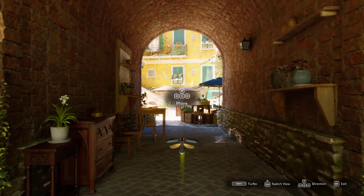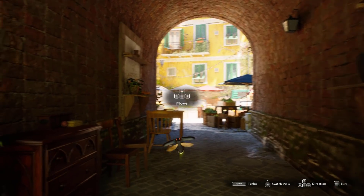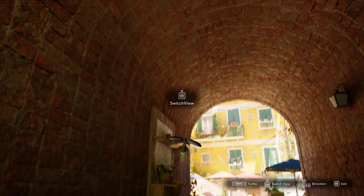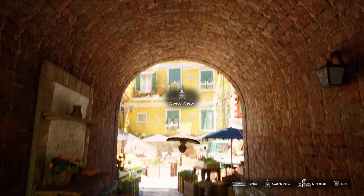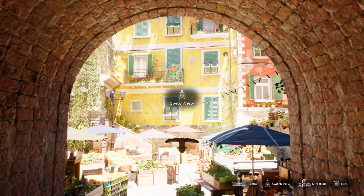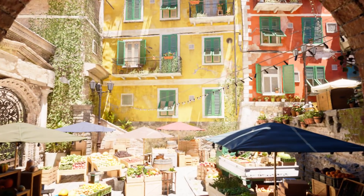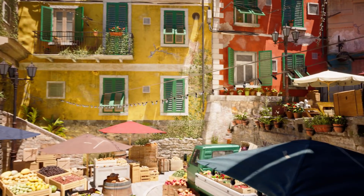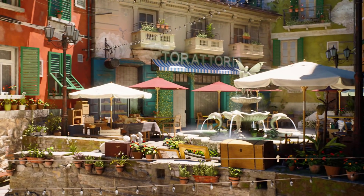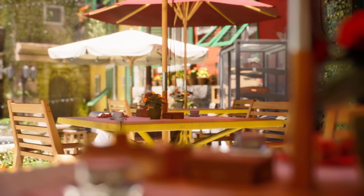Lumen is a real-time global illumination system, so what you're seeing in the background in terms of the lighting — that, ladies and gentlemen, is Lumen. Nanite is basically a really powerful LOD system. What it allows you to do — and we're going to get really close to a couple of things in just a few minutes — is use almost unlimited polygon budgets. So this scene in front of you is being rendered using millions upon millions of polygons.